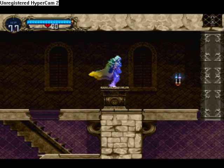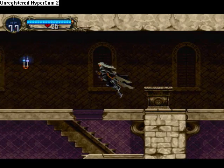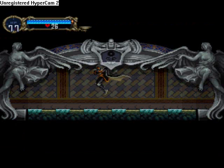This is our first relic, the Cube of Zoe. What it does is now things drop from the candles — hearts, money, stuff like that. Pretty useful. We'll need it, of course.